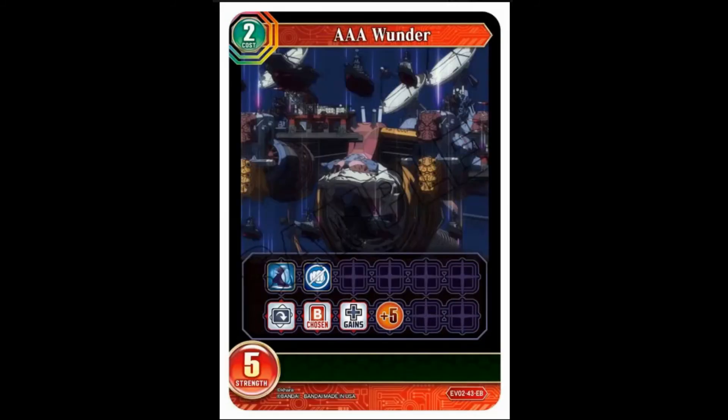Our first extra card — AAA Wunder. Two cost, could be lowered fairly easily. Five-strength, fast card. When you attack, tap it: choose a butler and it gains plus five strength. I think they've deliberately set this up so that you can get it out free and then just disperse plus five per turn. Interesting card — again it's mostly to do with the leader ability. There's a typo: the tap ability should be in a green-blue arrow.